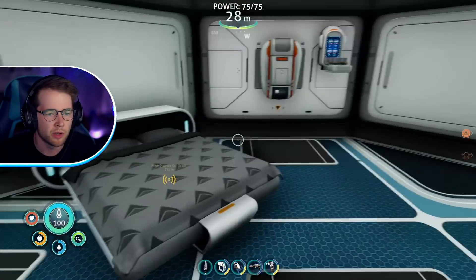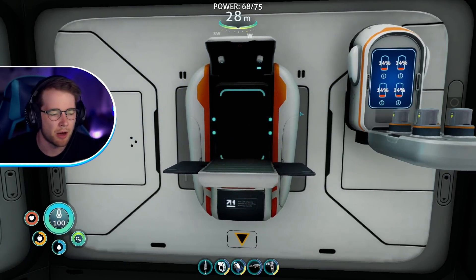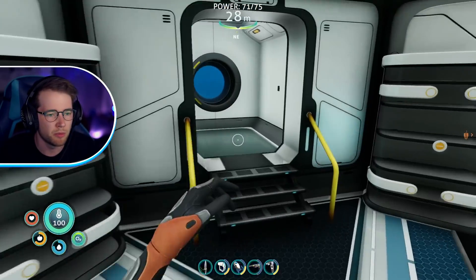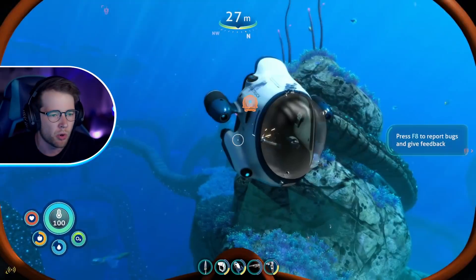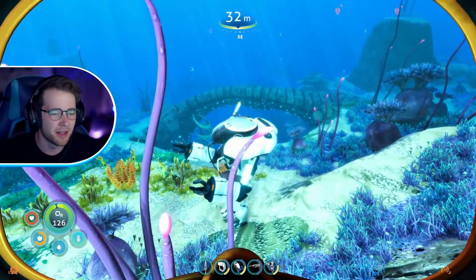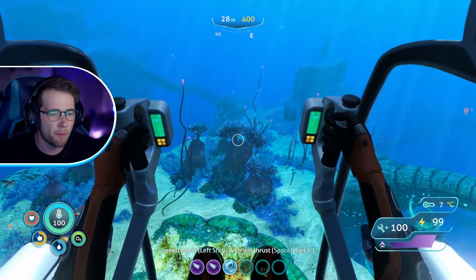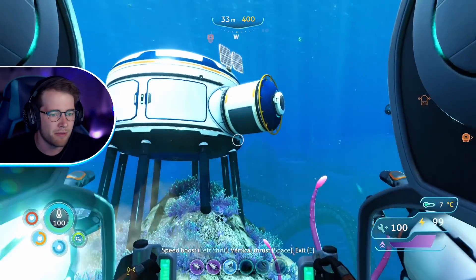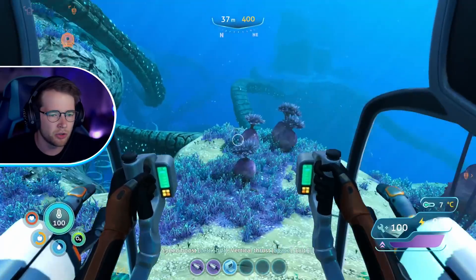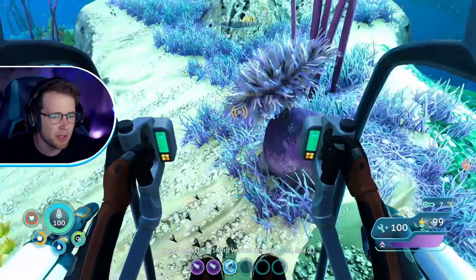I need water so let's make some real quick. The plan for today is we have an alien distress call to check out, and I think we're gonna take the prawn suit for that — the brand new prawn suit. We're leveling up, we now have an alternate mode of transport. This thing can go 400 meters under the sea and it's got pretty good maneuverability now.